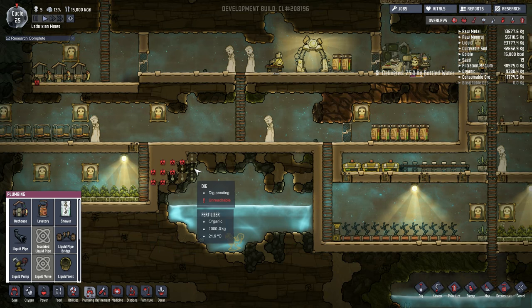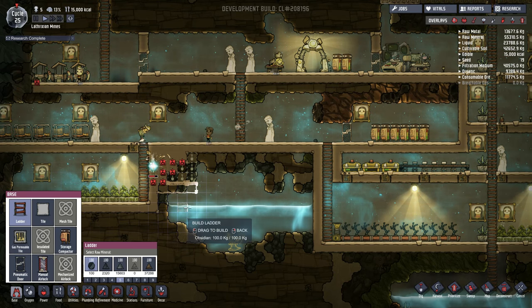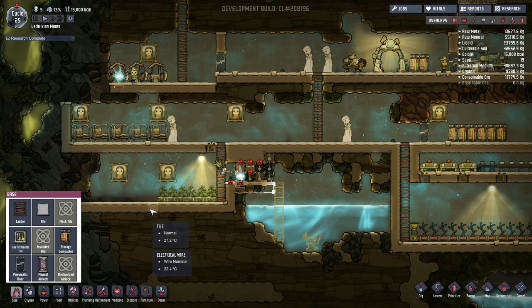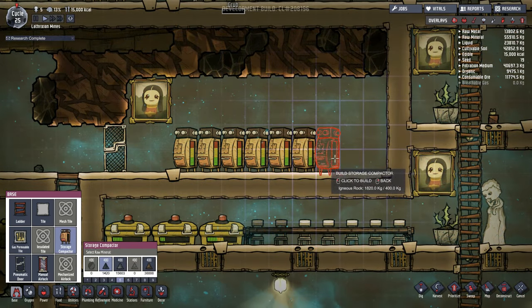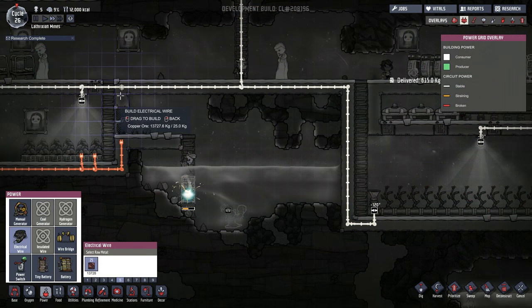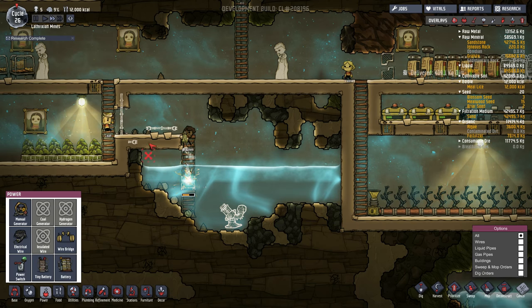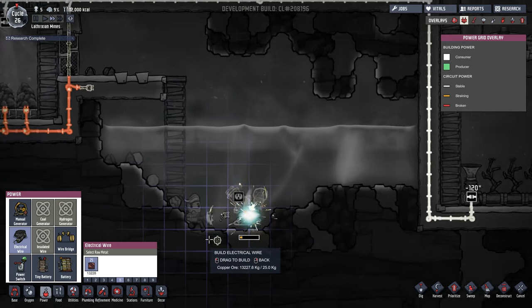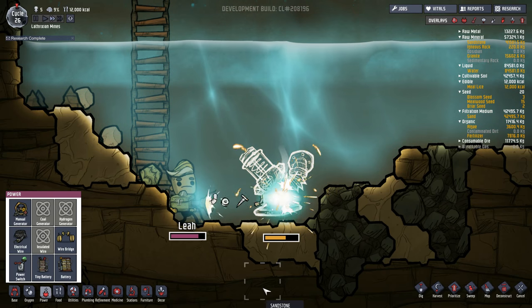I'll just let our duplicates sort all of this out and put down some tiles, then I'll be right back when the pump is built — because then we need to hook up some power to it and also sort out the pipes for the very first time. Amazingly we're also out of storage space. We have got a lot of stuff. Well, here's hoping that electrical cables are absolutely fine going underwater, because if they're not we're going to have a problem — well, less of a problem, more of an annoyance.